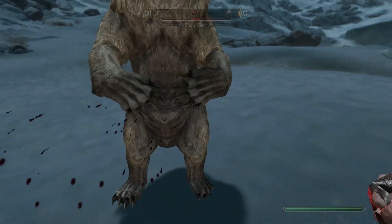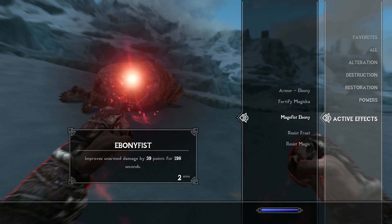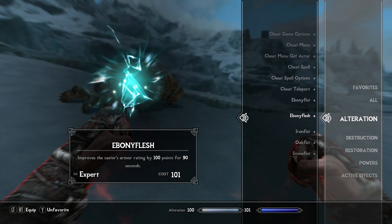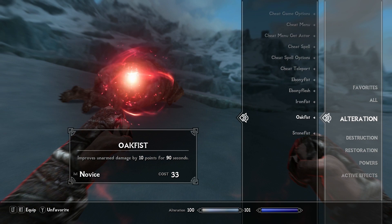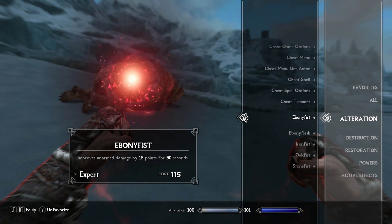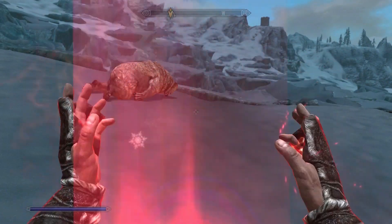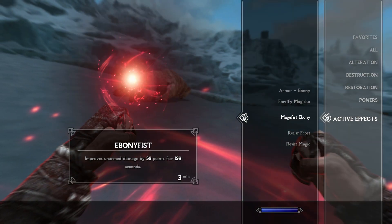This mod can be seen as a little bit overpowered, but it all depends on how you look at it. You can obviously have a little bit less power with Oak Fist, Iron Fist, anything like that. But each of them amplify your melee damage by a certain amount. Ebony Fist is only 18 points base, but if you dual wield it, you get even more. They don't stack, which is interesting, but it's a good thing for people who don't like too much OP in their mods.